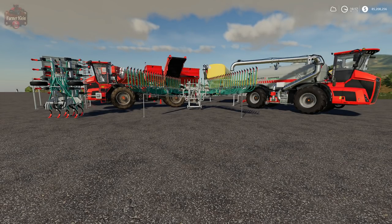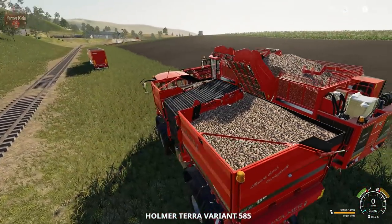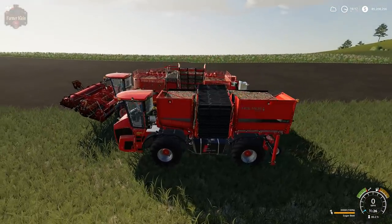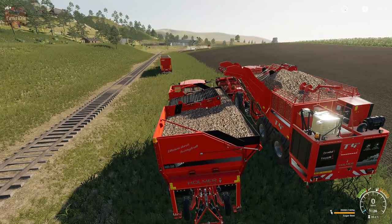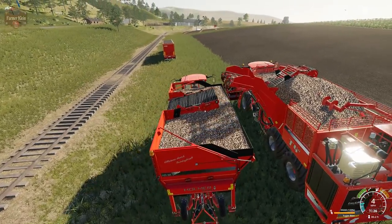Now that we've given this grand overview of all the products, I've got them set up to use and demonstrate. So let's go ahead and jump over to that. First up, we have the Terra Variant 585 with the multi-bin — I've got it full of sugar beets.